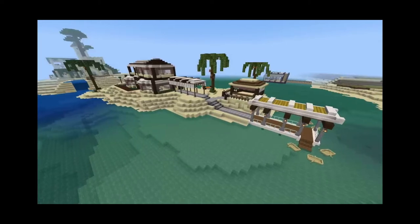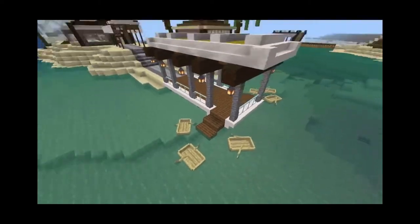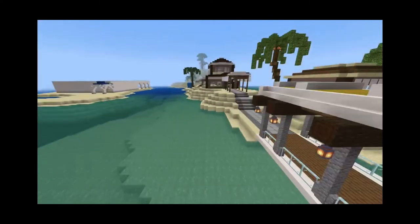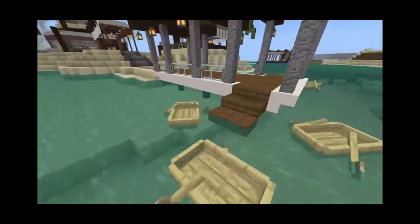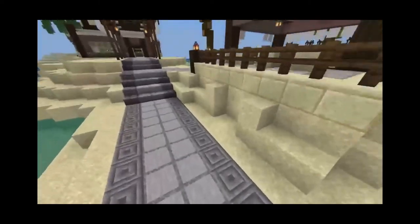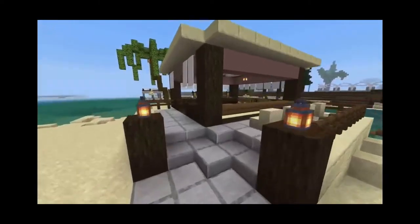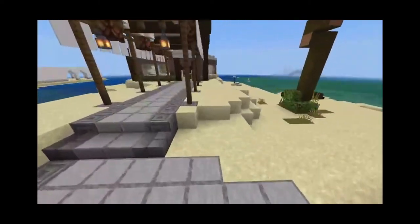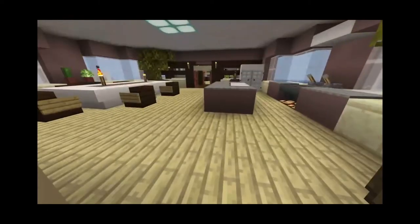Even if I built this house a few years ago, it's definitely still worth showing. So we'll just start over here — we have a dock, we have some small boats for enjoying the water. I love how the water looks in the desert biome; it just looks like Caribbean type of water. So you come in through here — it's on an island by the way, I'll fly around and show you guys after. We have the walkway coming here and we have a bar as soon as you come in. Then we'll go inside first and then I'll show you the side over there.